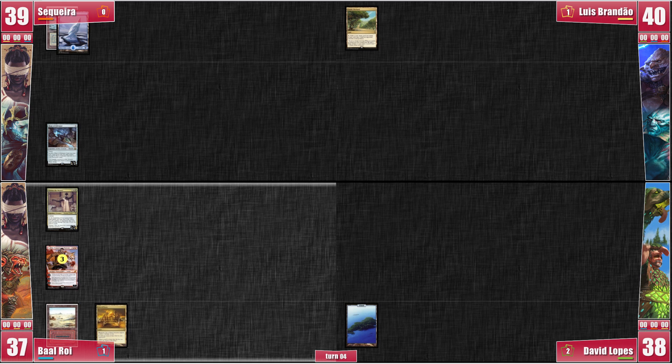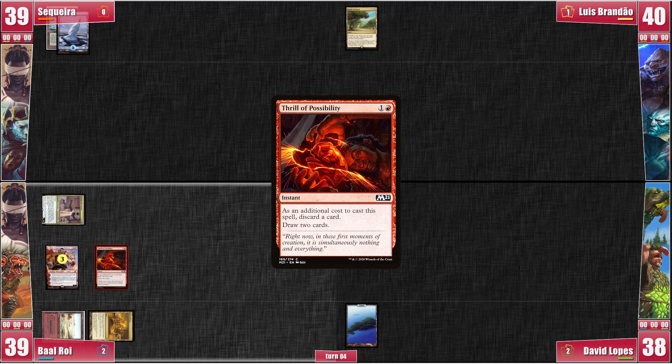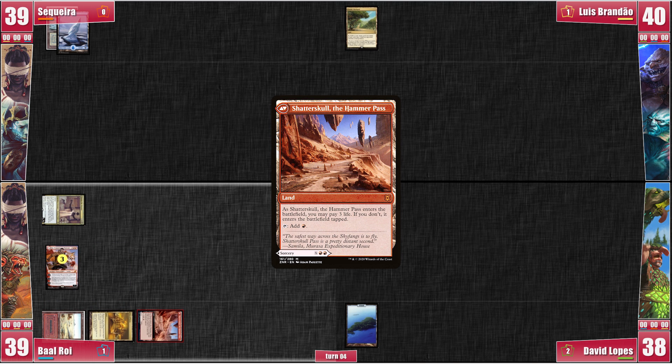We go to Baal's turn and he moves to combat. He decides to attack me with Timna, reasoning I might not want to block since I only need a land for my own Timna. However, I need a black-producing land and that could be as much on top as the last 30 cards of my library. So I block to take a draw from Baal and hopefully give more time to the table to recover. On his second main, Baal casts Thrill of Possibility. He finds and plays Shadowspear — it's a land.